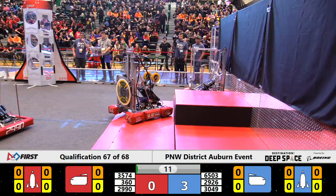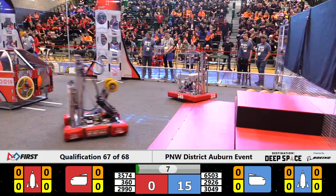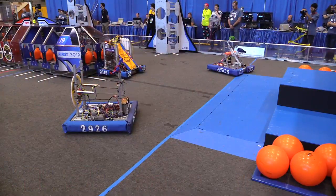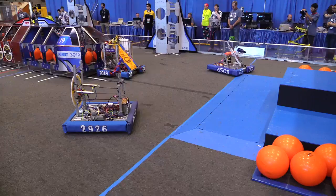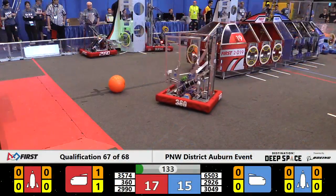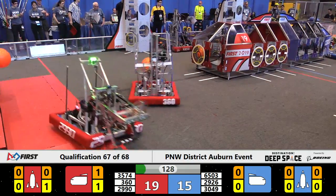We're underway in qualification match 67. 360 comes down from the second tier for the Red Alliance. All Red Alliance robots deploying. Hotwire's already placed. One hatch cover goes back at a second one, and they go to place it on the Red Alliance rocket ship. They do so. It's 17-15 in favor of the Red Alliance in the early going.